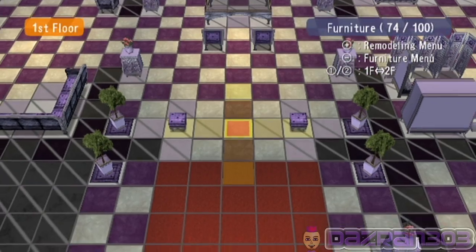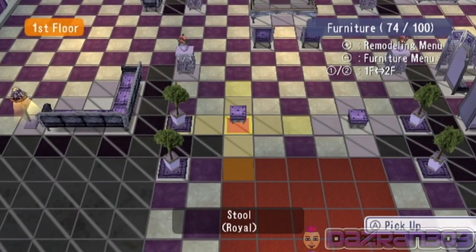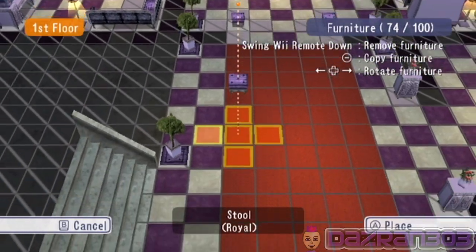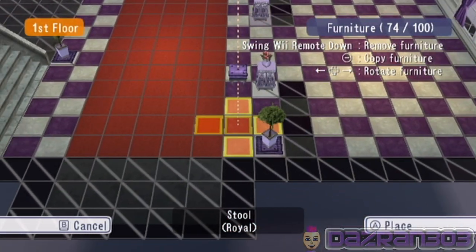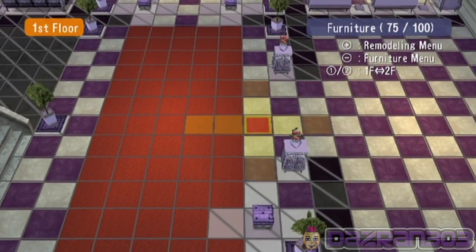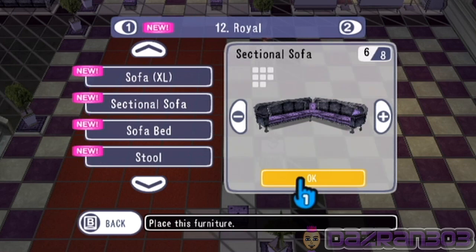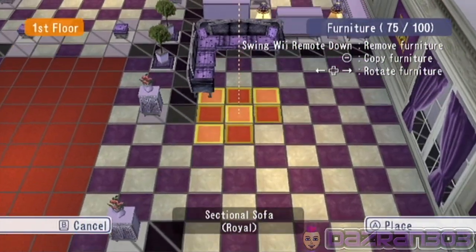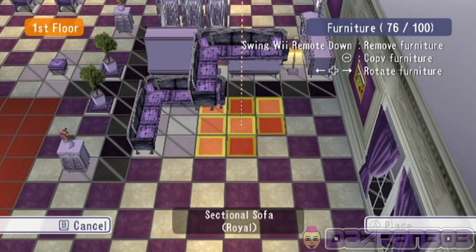Two stools there for whatever reason — maybe people are waiting for someone. You can't really have one in front of the stairs. What else — sectional sofa? I'll get a room going.